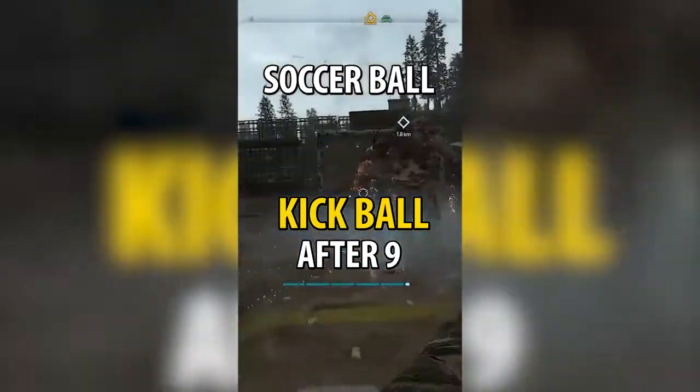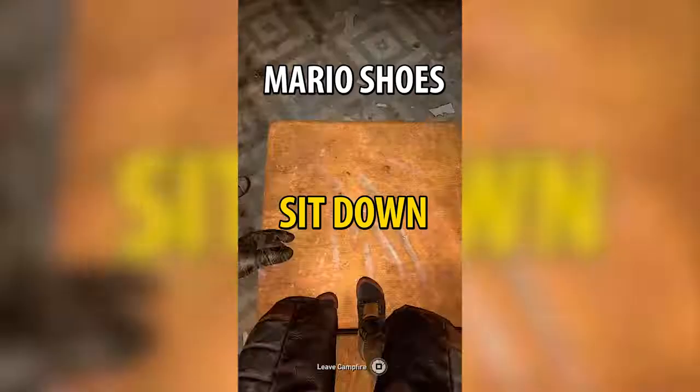After six, the Shocker appears. After nine, this guy appears — kill him. Soccer ball: bottom right of the map, blue container, use radio, sit down, choose ball.